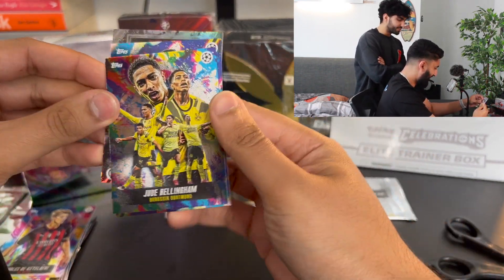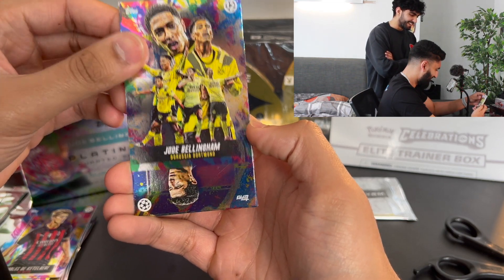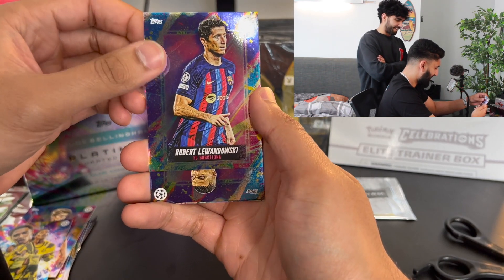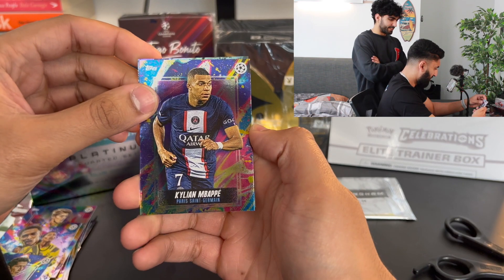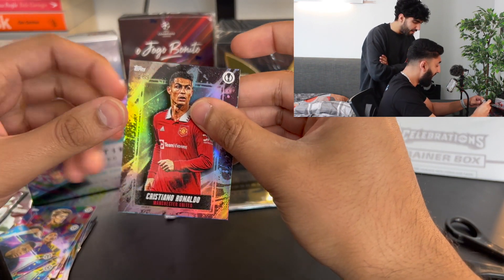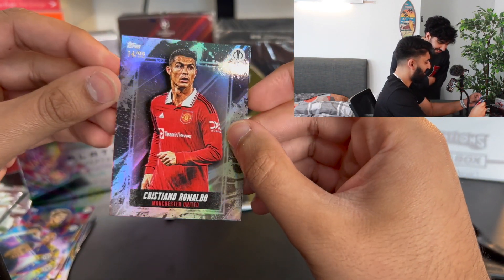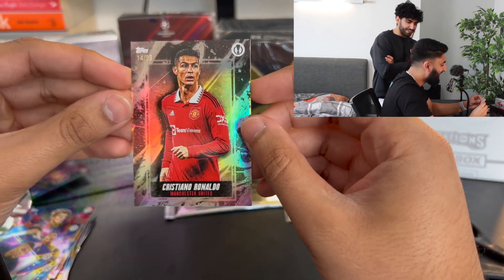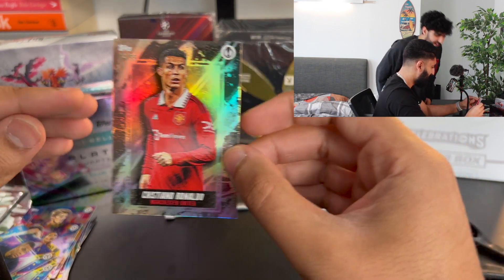We've got a Jude Bellingham — this one's a bit of a Jude special with different celebrations. We've got a Lewandowski. We're pulling a lot of good cards but they're just base, no autos. And we've got an Mbappe — this one looks a bit shiny. And we've got a 14 out of 99 parallel Cristiano Ronaldo! I thought that was a signed one, a signed Cristiano Ronaldo — but no, it's not.